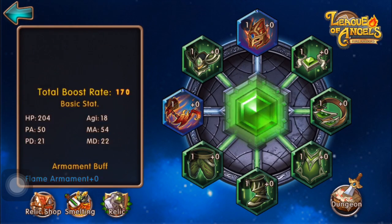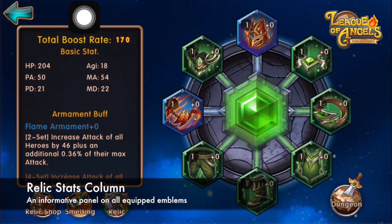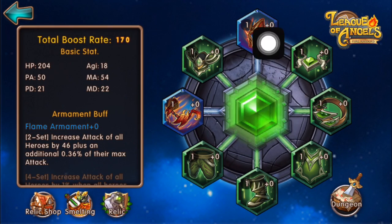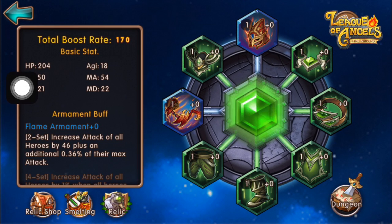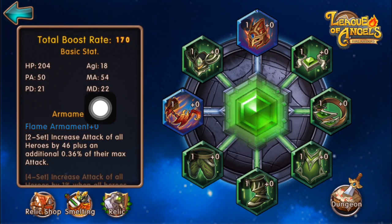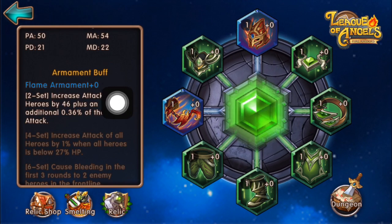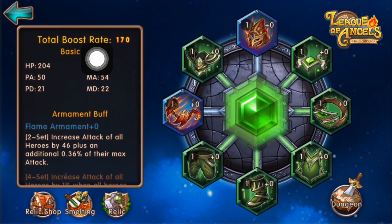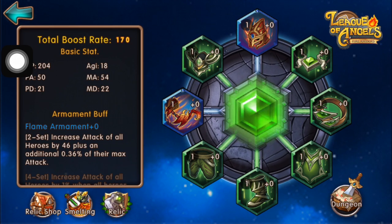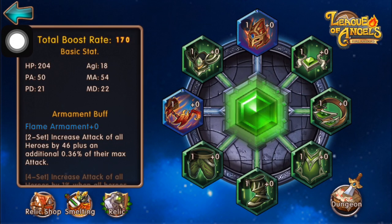Going back to the main Relics page, on the left-hand side is the Relic Stats column. This is where you find the Total Boost Rate — the BR rating the Relics have provided for you. You can see HP, Agility, Physical Attack, Magical Attack, Physical Defense, Magical Defense, as well as the Armament Buff explained earlier. The Total Boost Rate of your Relics will be added onto your overall BR rating of your Heroes, Injuries, Emblems, and Runes BR.